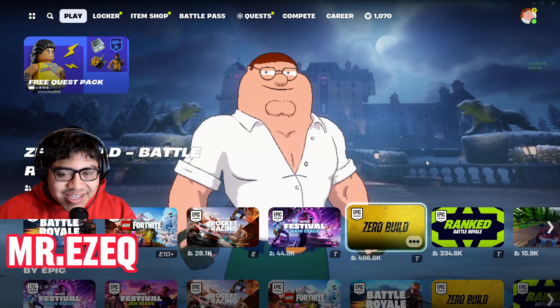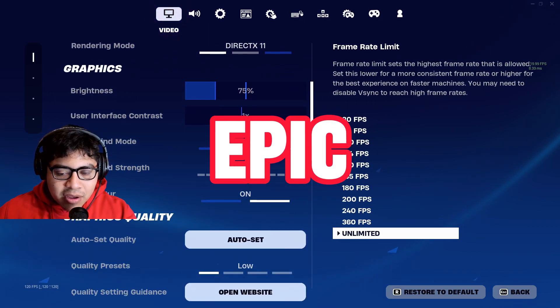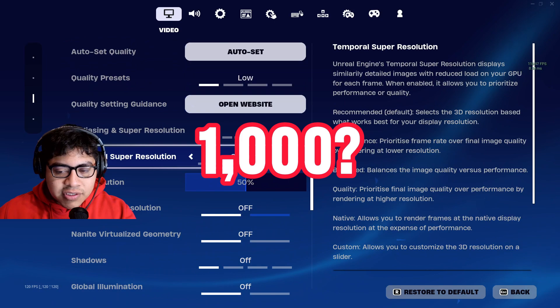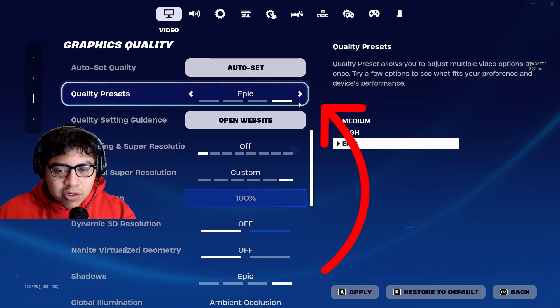Hey guys, welcome back to my channel, it's Mr. EZQ here. Today we're going to be trying out Epic settings on DirectX 11 and see how many FPS we can get out of this. As you guys can see over here it's on Low, so let's turn it up to Epic.